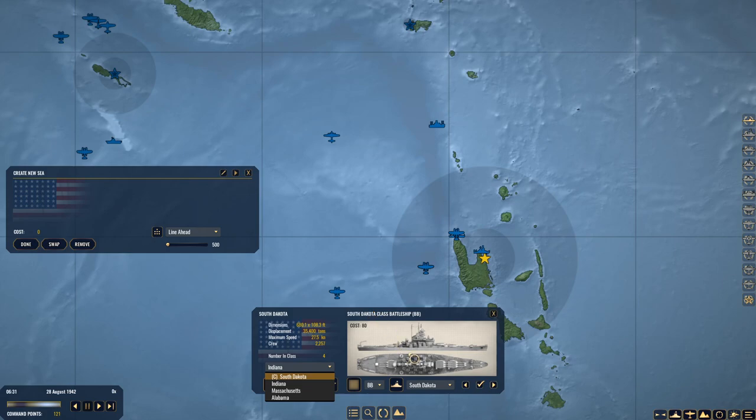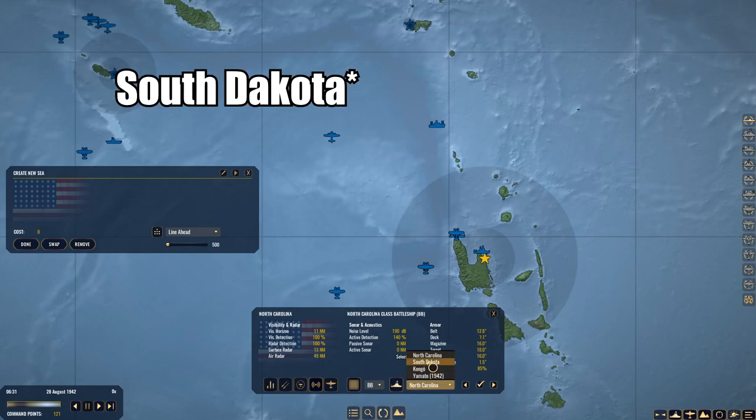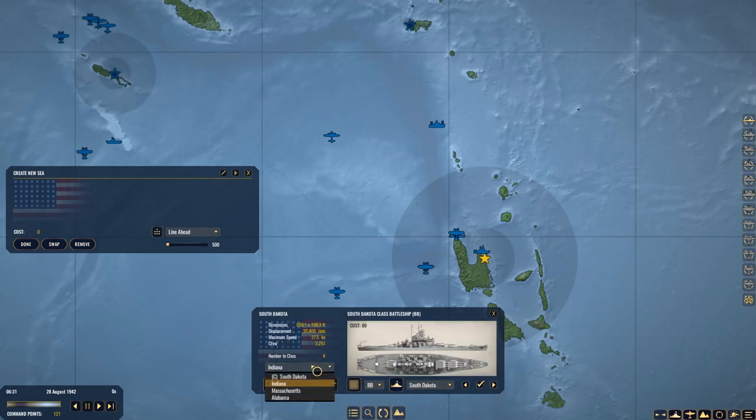I've got 121 points — so I think we can build a new C group. What can I get for 121 points? I can get a BB-80 — the North Carolina battleship — or the Washington. Also got Indiana, Massachusetts, or Alabama. Let's look at the South Dakota versus the North Carolina. 28 knots on North Carolina, 27.5 on South Dakota. The gunnery looks to be identical on both. Anti-aircraft pretty similar. A little more armor on the South Dakota — I'll probably stick with South Dakota. Let's bring out the Massachusetts!